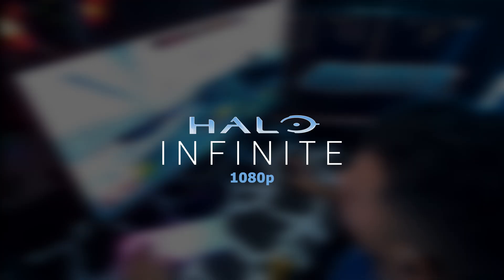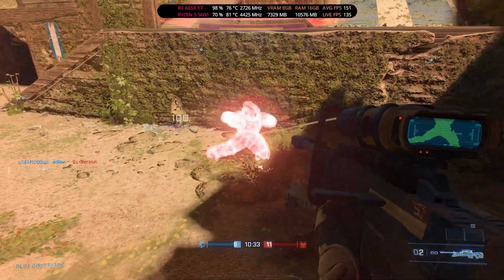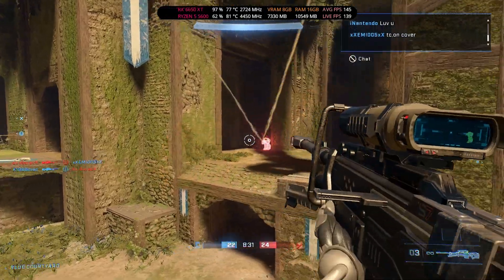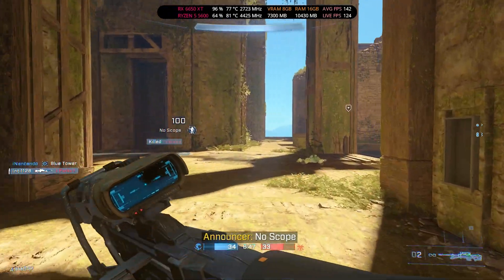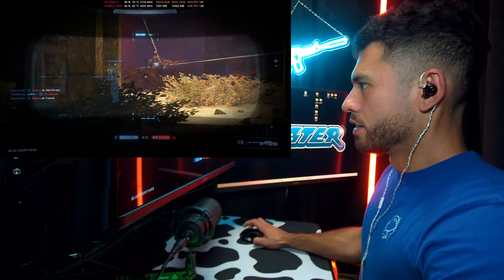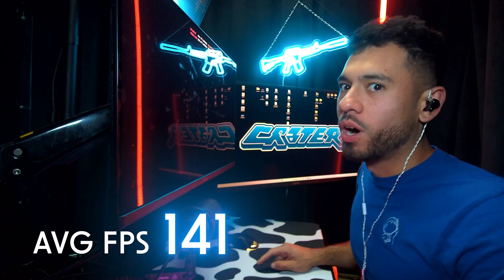Halo Infinite, medium settings. Got you again! That was so awesome! That's the last guy — good job! Average FPS for Halo Infinite: 141.